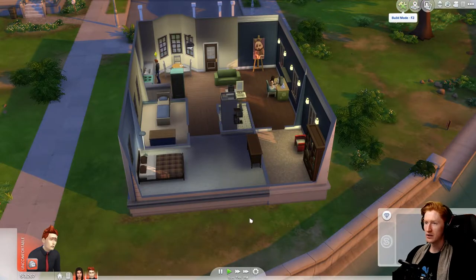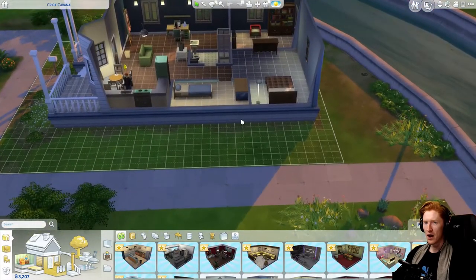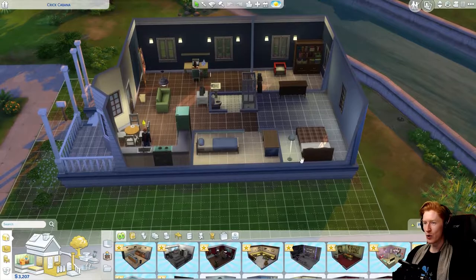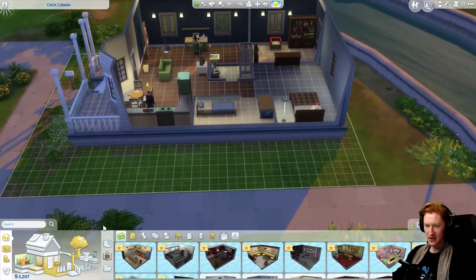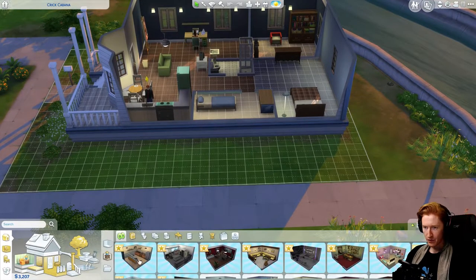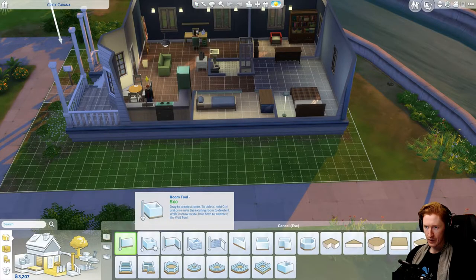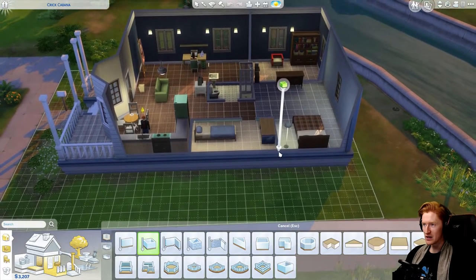We can only build off to the side here. So if we want an indoor swimming pool, I know what we gotta do — this is easy. Let's do some walls. Room tool — is that gonna help us make this easier? Probably, right?